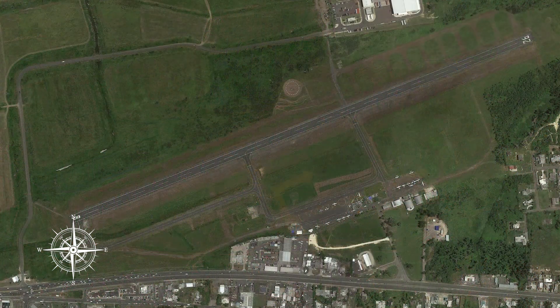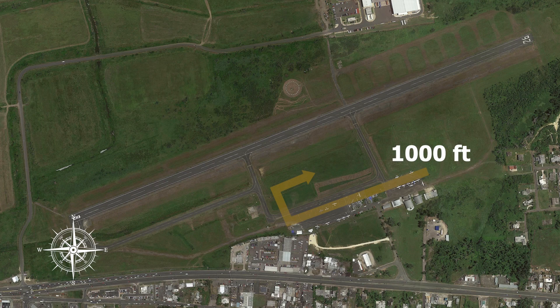The landing pattern is a right-hand pattern since the airport runway is to the north. We're usually at 1,000 feet above the hangars to the far east, at 600 feet above the Skydive Puerto Rico hangar, and 300 feet in the middle of the landing area.